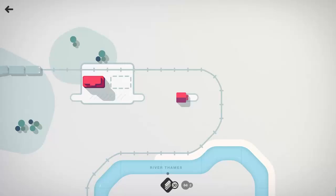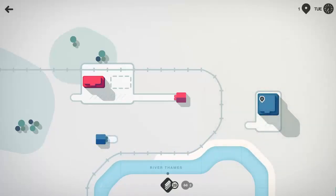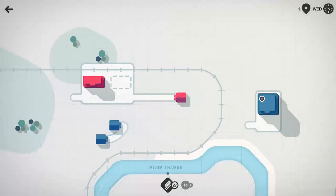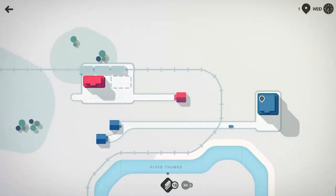Looks like we already got ourselves a train station. Let's go ahead and hook that red house up to the train station. Of course, we're going to jump to double speed here on that Monday. Only one person got off the train, but we'll pick them up and bring them back home. Now we have a blue going to a regular old store — diagonal the roads, go all the way across, and now we have that hooked in. The blue and the red should be satisfied.